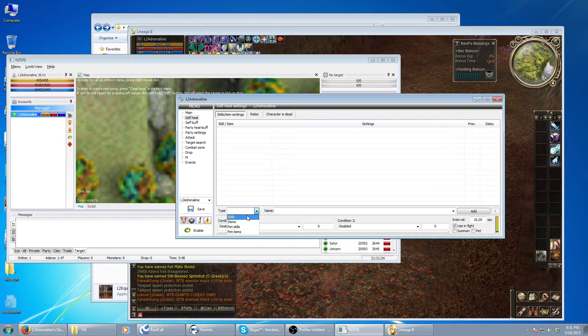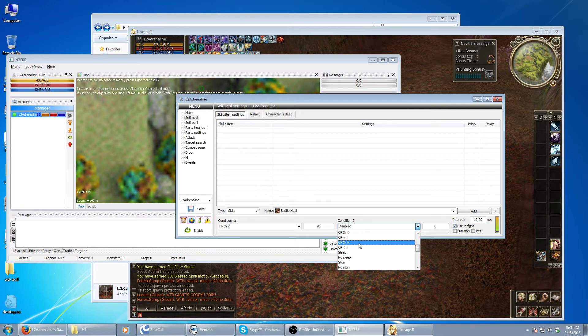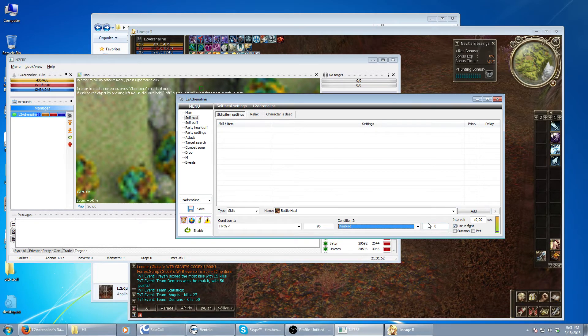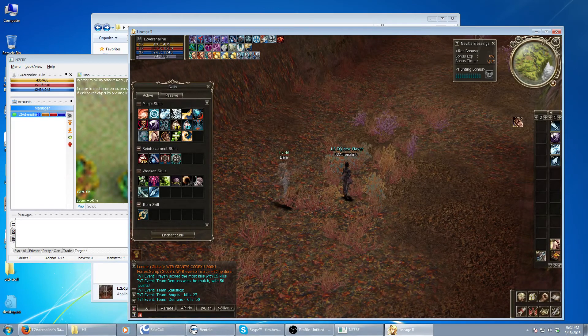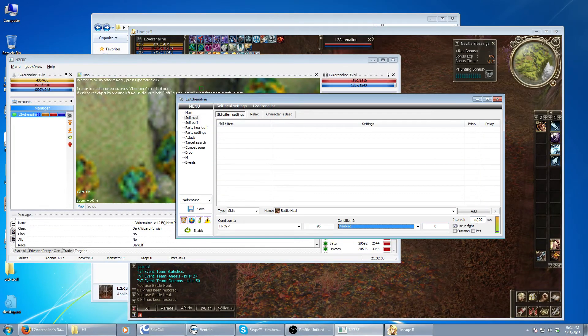We're going to just set up a heal right now. Skill: battle heal. Then you set up a condition. The first condition — we're going to put if my HP is less than 95%. You can set up a second condition too. You can also set it with CP for your first and HP for your second if you're in some type of PvP state, but we'll leave this to disabled. Intervals using combat — so battle heal for instance — let's cast on ourselves and see the cooldown. It's about a one second cooldown, so we'll change to one for every use. Since it's a heal skill, I normally like to up the priority when these are self heals.